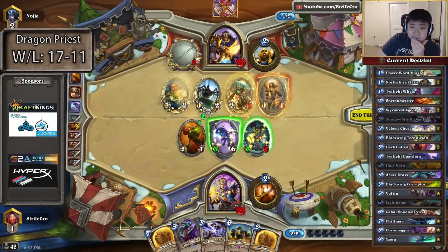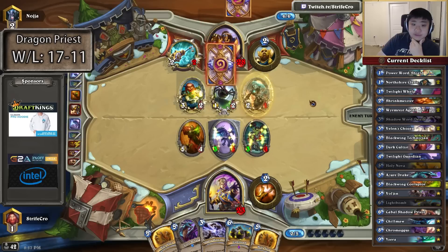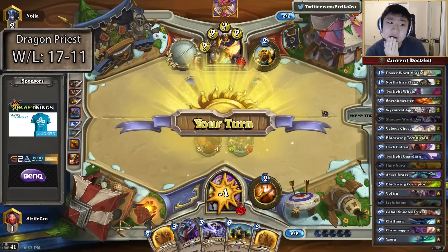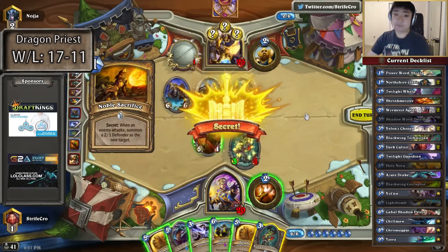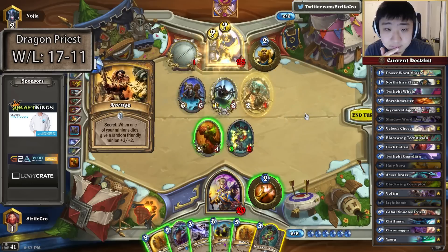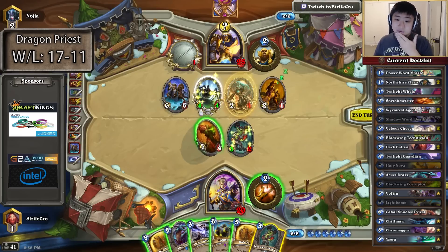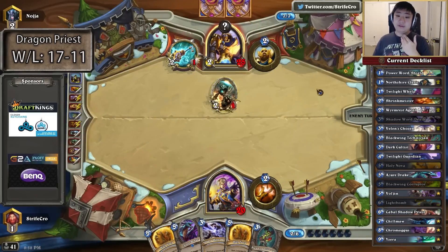I'm attacking here first, in case this taunt is scarier than this taunt — like a Nerubian or a Goldshire Footman or something. Now I have to concentrate. I'm going to base this on what happens — I might Death here and I might Light Bomb. That's Competitive Spirit, right? Okay, well I guess I'm just going to Light Bomb. Oh, it's not Competitive Spirit, it's Repentance.